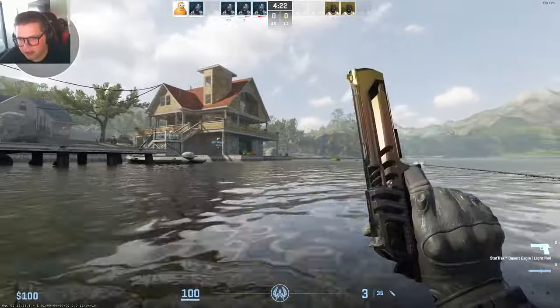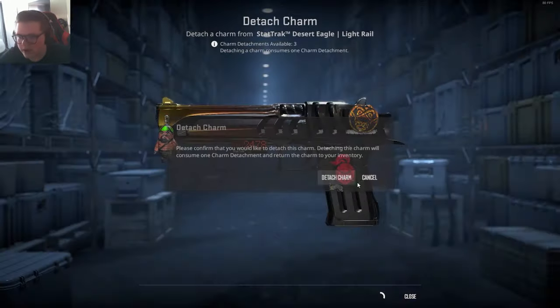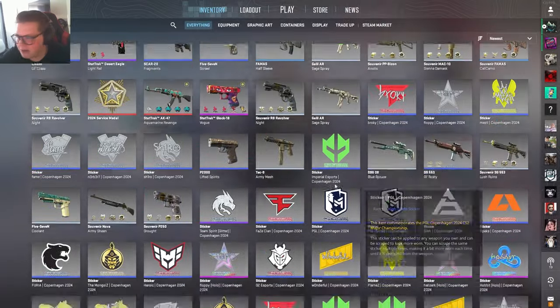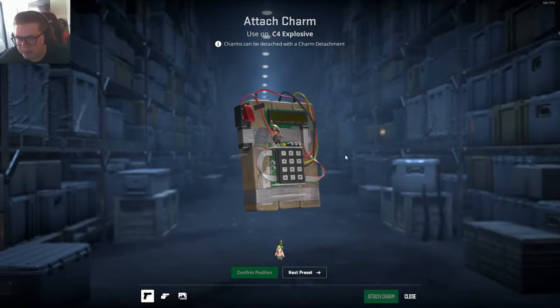Okay, let's do a couple more flicks here. And then maybe we'll try the bean on... Can I play with my inventory right now? So we actually only have a certain amount of charm detachers, but I don't care, I'm doing it for the video. What we can actually do, which is super interesting, is attach the charm to the bomb.